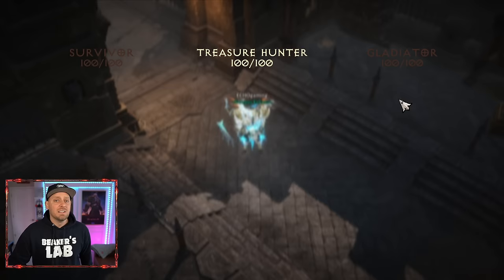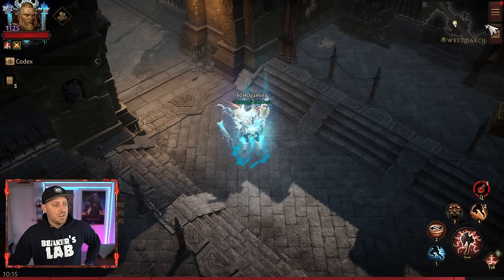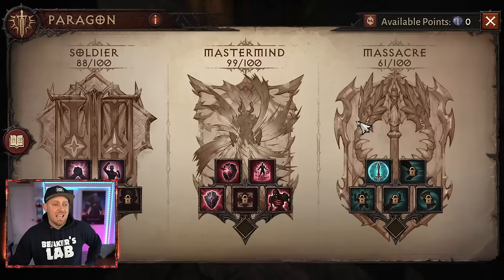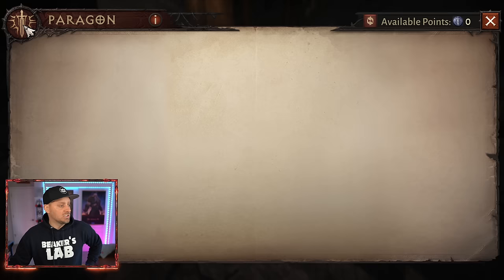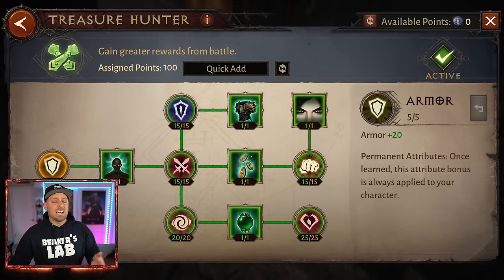Let me show you what Paragon points actually are. They're essentially skill trees that you unlock, and inside these skill trees you can get all kinds of different buffs. We have many different skill trees. Only one can be equipped at a time, and new ones are always being added to the game — a new one was just added to me this week. The skill tree I use right now is Treasure Hunter, which gives me extra rewards for playing in the open world, in dungeons, or wherever.